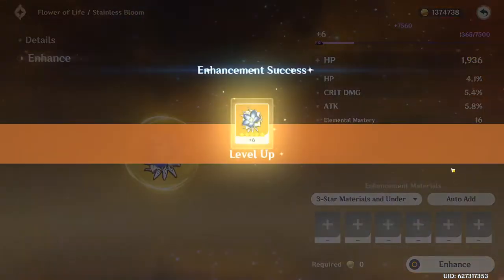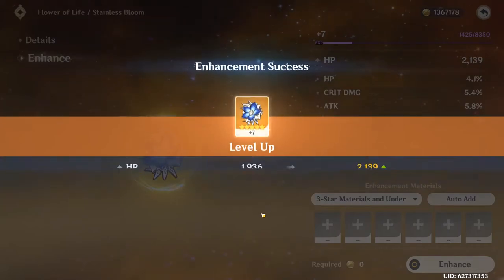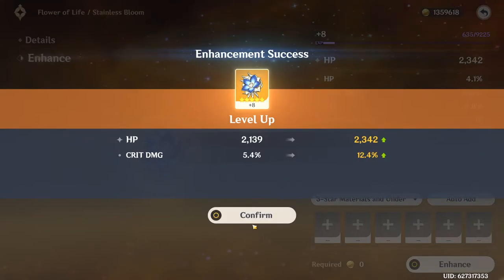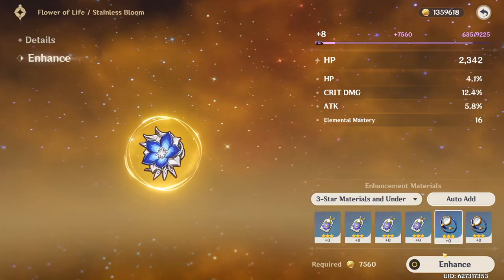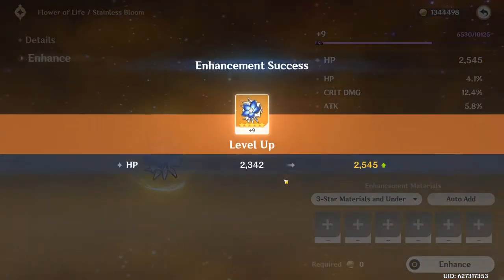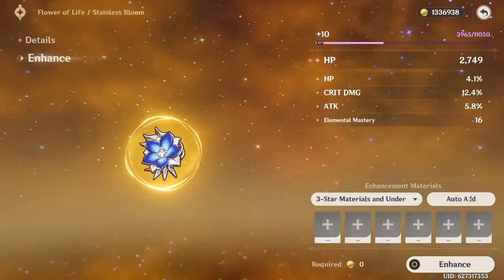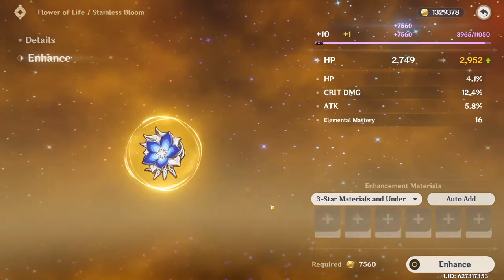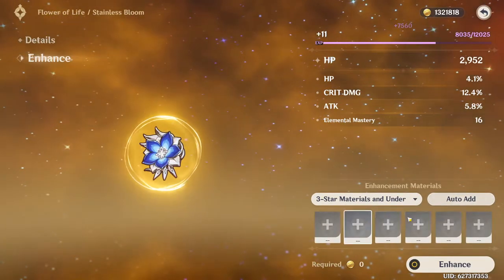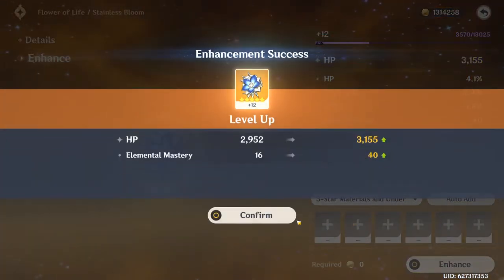That being said, I don't think it's worth spending 50 Fragile Resin on artifact domains. I think you could definitely afford to save some and spend it on other things that will get you more mileage for your characters. Other content creators have covered the most efficient way to upgrade your character for Mora — shout out to Sekapoko, who made an excellent guide on that. In a sense, the same thing can be applied to resin: beyond a certain point, you're going to get diminishing returns looking for more and more artifacts.